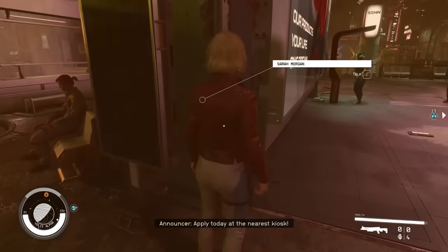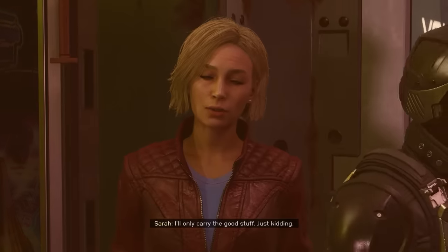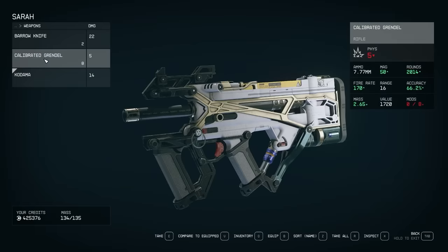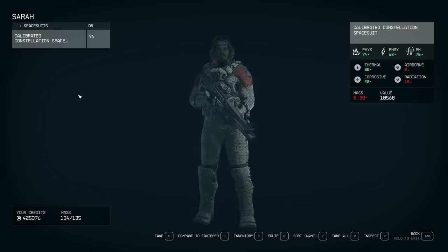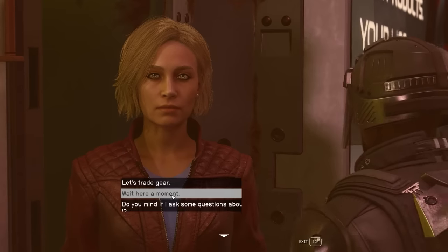Another thing worth noting about companions: if you find a really cool weapon that's not quite as good as what you're using, you could have your companion wear it instead. You can see your companion's inventory and tell them what you want them to wear — click the relevant button (B on PC) and now they're using that item. You can also assign spacesuits and jetpacks to them. When you're loading out your character, you're going to find way more cool stuff than you need, so share the extra gear with your companions.